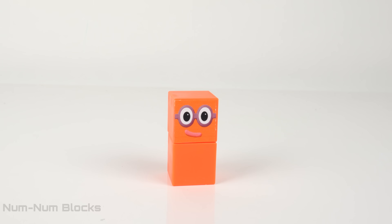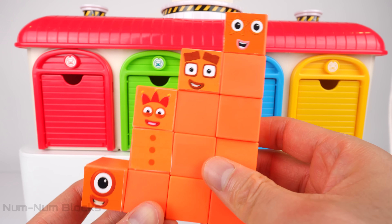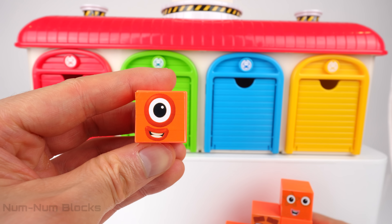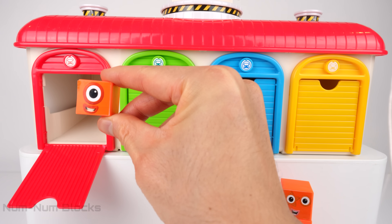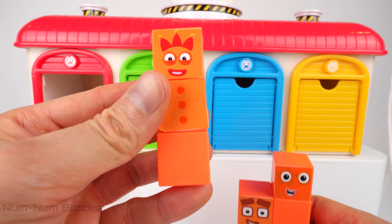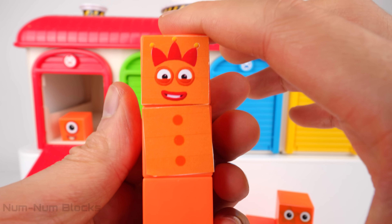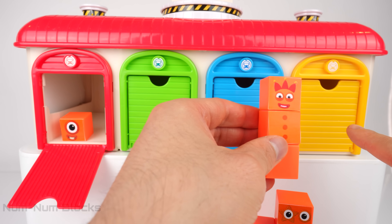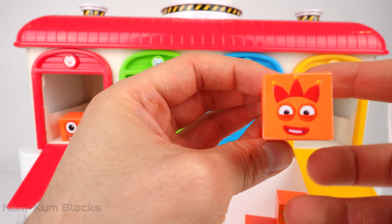Good luck, number blocks. There are four different colors in the paint shop. Let's match each number block with its right color. The first number block is one. What color was one's original color? It's red. Let's put one in the red paint booth. The next number block is three. What's three's color? Do you remember? If you know, say the color. Yellow! Yeah, it's yellow. Let's put three in the yellow paint booth.